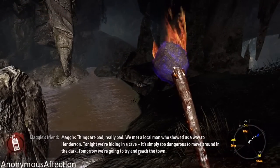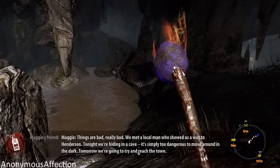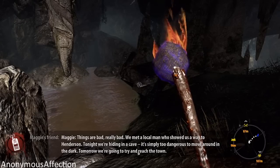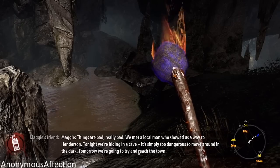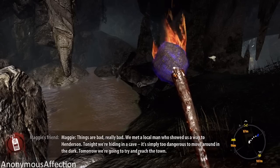Maggie, things are bad. Really bad. We met a local man who showed us a way to Henderson. Tonight we're hiding in a cave. It's simply too dangerous to move around in the dark. Tomorrow we're gonna try and reach the town.